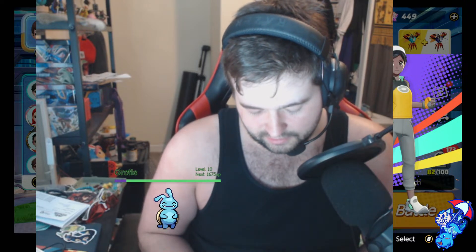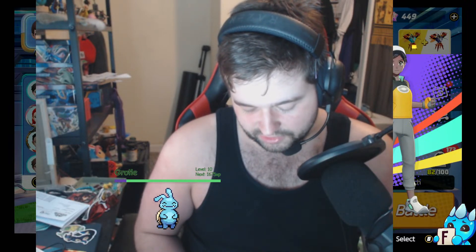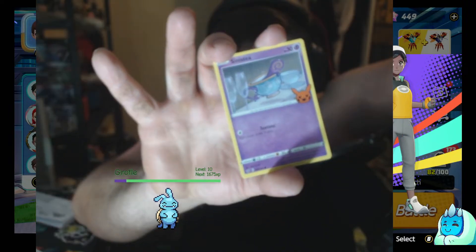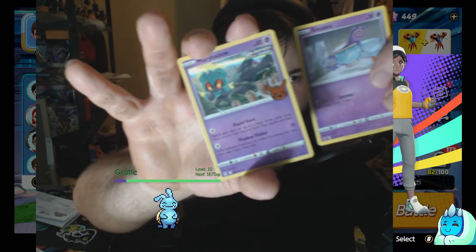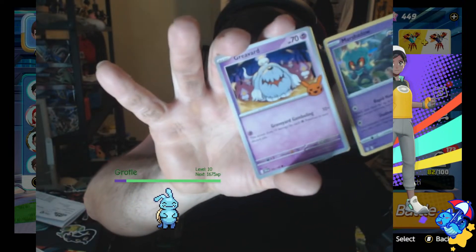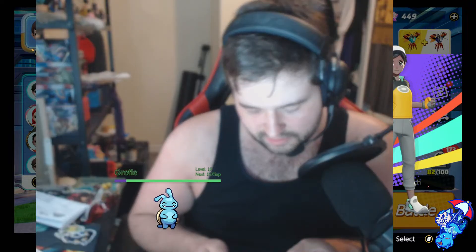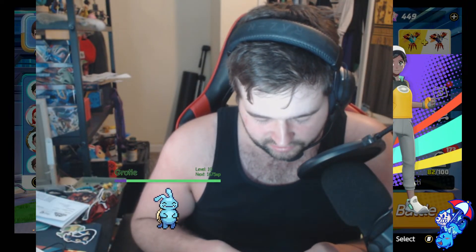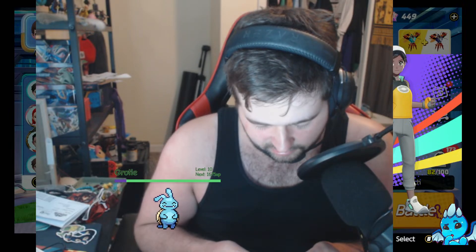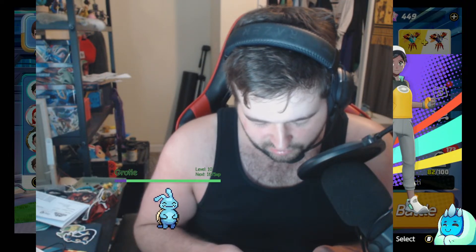I'm curious to see what we get in here. I wonder if we're gonna get anything hype. Is there a TCG code? There's not a TCG code, okay. Look at that little Pikachu pumpkin — so sick! A holographic Marshadow Rapid Strike. Rapid Hunt: search your deck for up to two Rapid Strike cards, reveal them, and put them into your hand, then shuffle your deck. Shadow Flicker: if the defending Pokemon is knocked out during your next turn, take one more prize card.